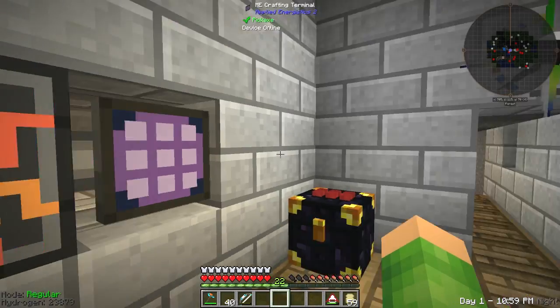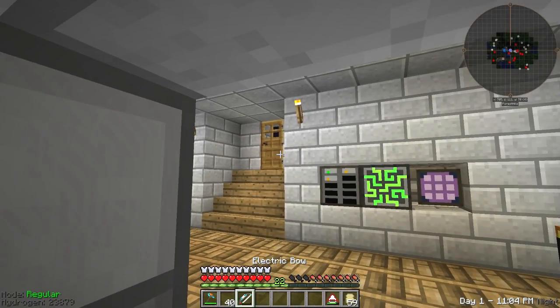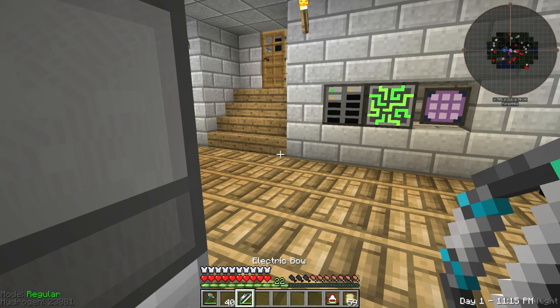Boom — charge it up. We need some arrows, I'm guessing. It's charged up really quickly as well. We've done well in this episode — we've decorated the whole bedroom and put some lights in all the rooms.